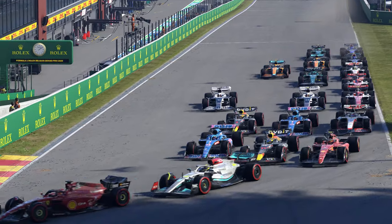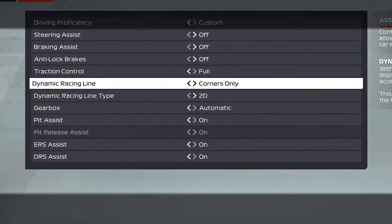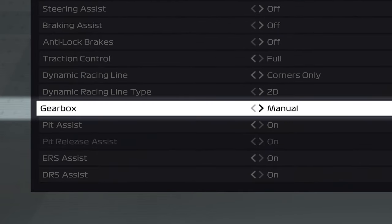Here is how you can get the perfect race start in F1 22 in 60 seconds. If you haven't already, you'll need to switch to manual gears, which will mean you have access to the clutch.